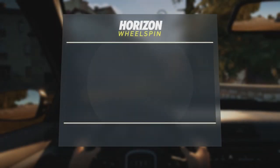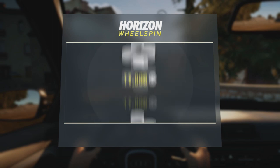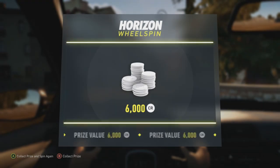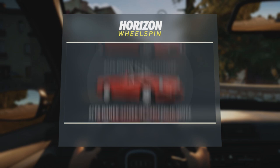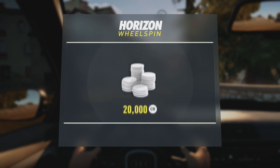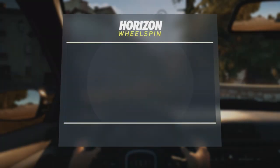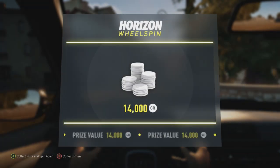You start off getting a BMW, then 60 grand, then 15 grand, then 9 grand — not the best. Come on, we're going to get something big here. It's actually going worse and worse — 6,000 credits. Something big is going to come out of this spin. There's a bit of a delay when you press A to spin, and then the spin starts. 20 grand — improving there. There's definitely something big coming out of this spin. And we're getting 14,000.